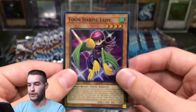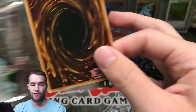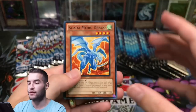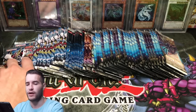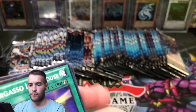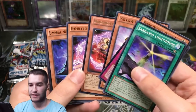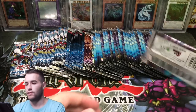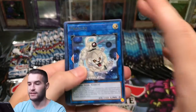Another Toon Harpy Lady — that's actually pretty good, I always had trouble pulling those when we were opening those 24 packs. Turbo Pack 3 — we haven't hit anything too great yet. We've hit one Secret Rare, the Secret Rare I don't know what it's worth. We did hit a $9 Super — that's pretty good. But we haven't hit anything too crazy in terms of rarity other than the Secret. We've hit two Ultras but we have not hit a Collector's Rare out of here.